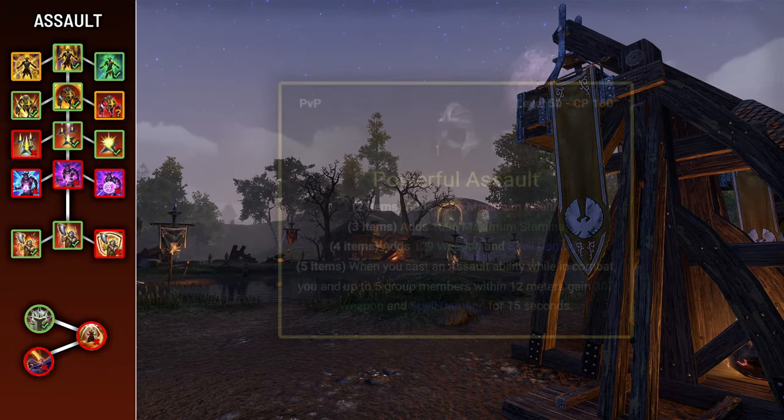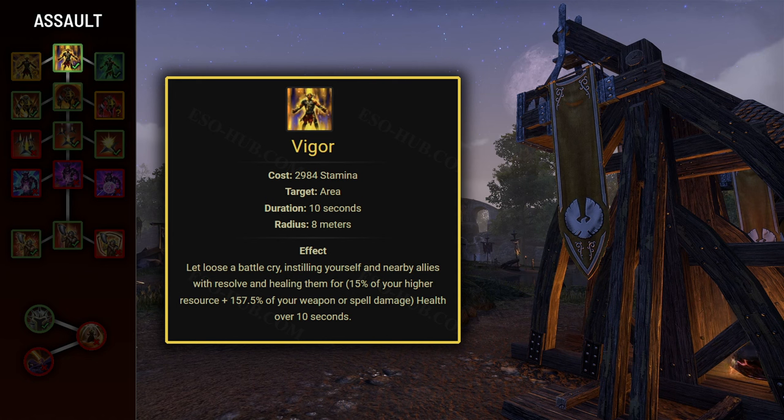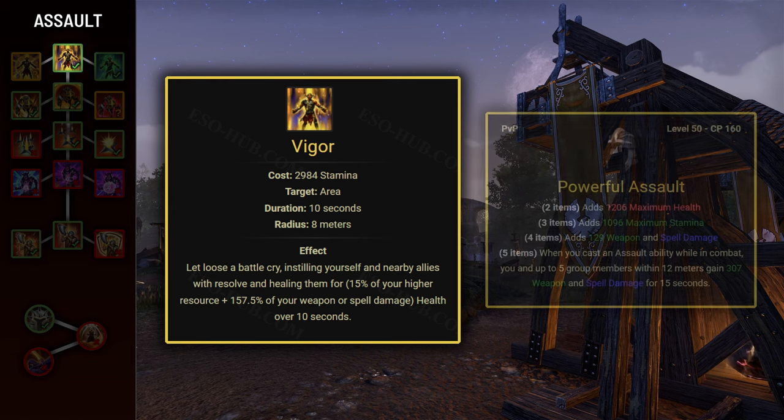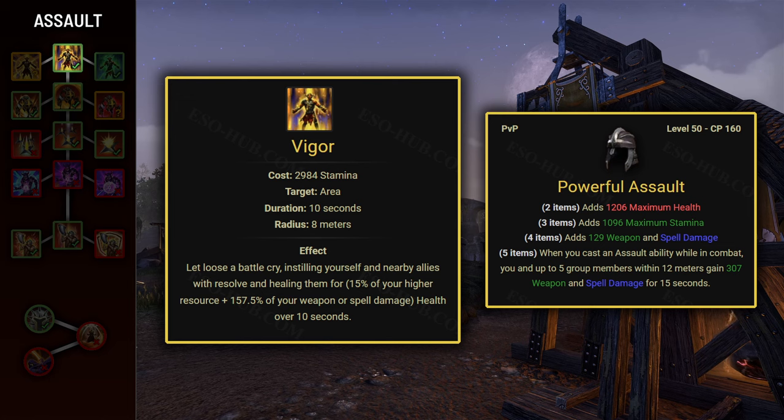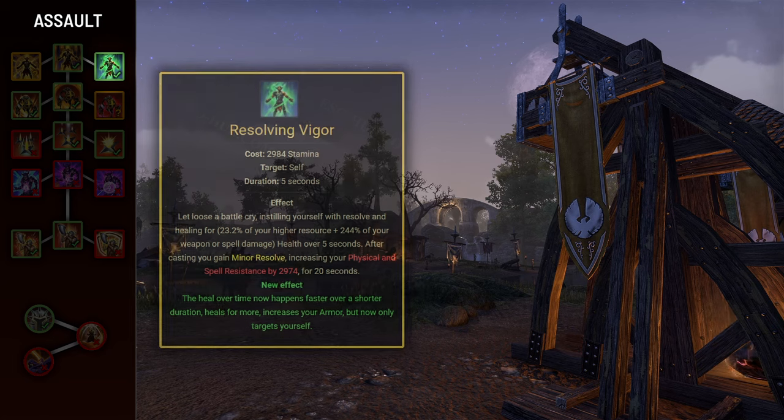Next up we have the Assault skill line. All skills from this line will proc the powerful Assault item set. First skill is Vigor, which grants you and allies in an 8-meter radius a 10-second heal over time. The first morph, Resolving Vigor, doesn't heal allies but heals you for a higher amount in half the time and grants Minor Resolve for 20 seconds, increasing armor by almost 3000 — Minor Resolve is essential, which is why you'll be using this morph most of the time. The other morph, Echoing Vigor, increases duration to 16 seconds and radius to 50 meters.